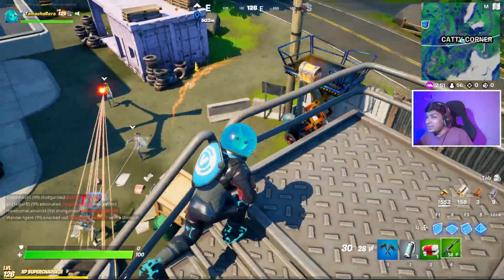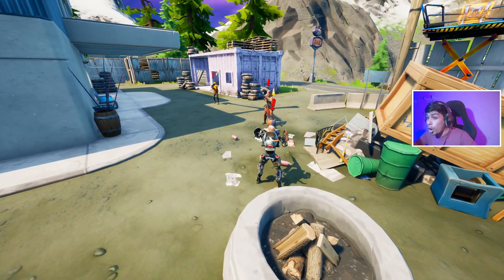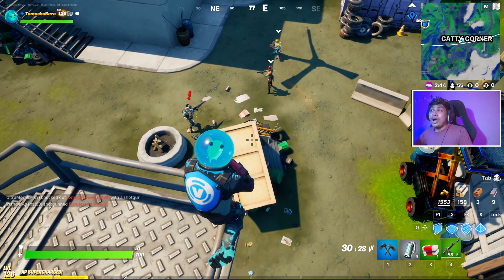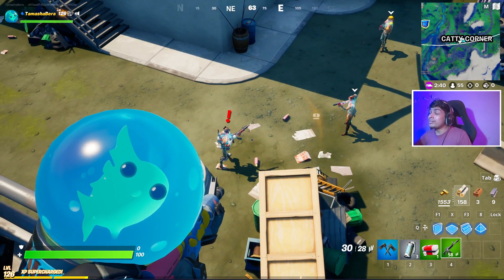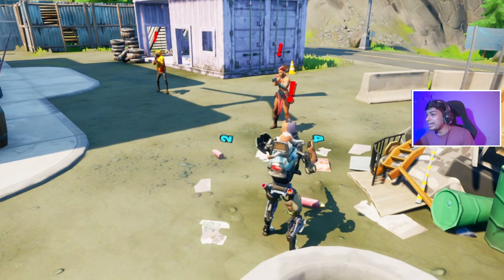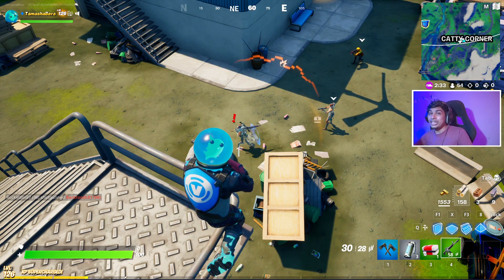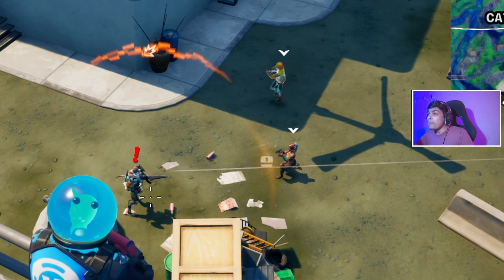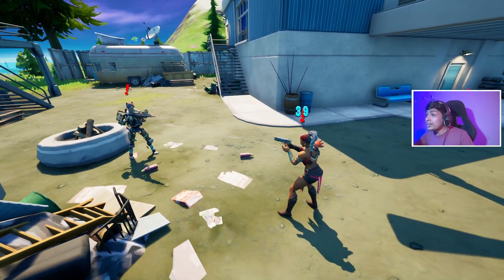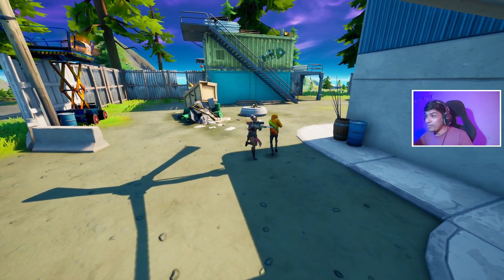Now we have the final showdown of boss Kit, boss Doggo, and boss Mave from a secure point. The zone is favoring us and there's no storm to worry about. The fight is ongoing and I've got the best seats in the house. I'm also hoping we get a mythic keycard to reveal the secret icy vault location. Oh — boss Kit just got taken down by boss Doggo and boss Mave!